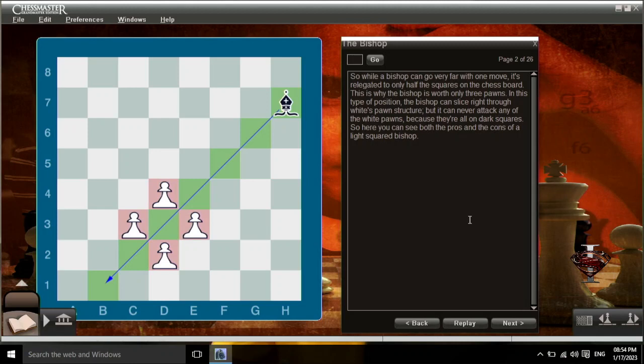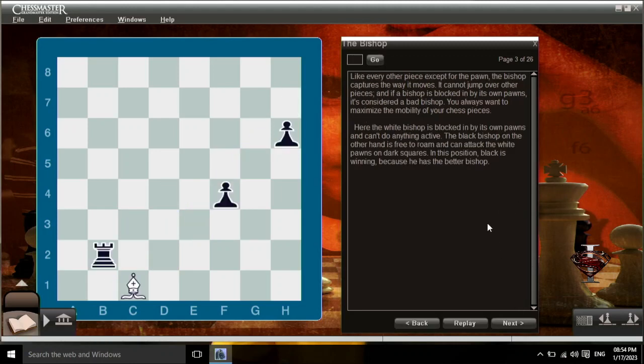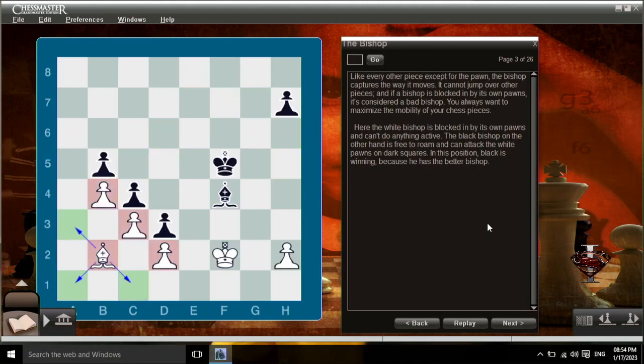In this type of position, the bishop can slice right through white's pawn structure, but it can never attack any of the white pawns because they're all on dark squares — so you can see both the pros and cons of a light-squared bishop. Like every other piece except the pawn, the bishop captures the way it moves and cannot jump over other pieces. If a bishop is blocked in by its own pawns, it's considered a bad bishop. You always want to maximize the mobility of your chess pieces. Here, the white bishop is blocked in by its own pawns, while the black bishop is free to roam and can attack the white pawns on dark squares — black is winning because he has the better bishop.